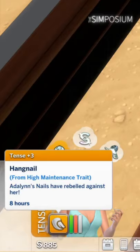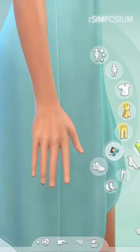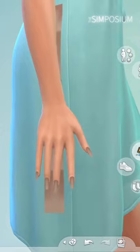They get a moodlet for a few hours, and then in a few more the nails seem to be gone and she's got a hangnail instead. They also seem to disappear when going into CAS, though I'm not sure if that's a bug. They also seem a little glitched — they overlap with textures and clothing.